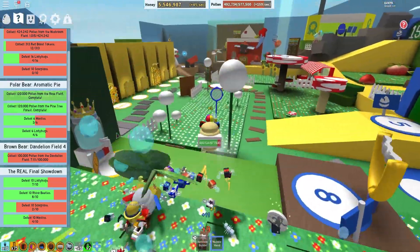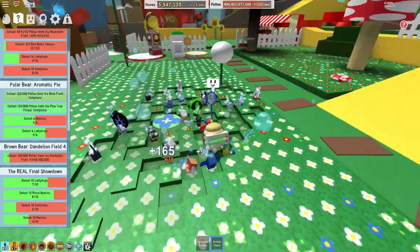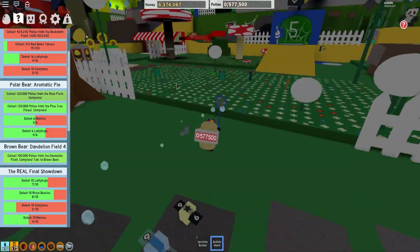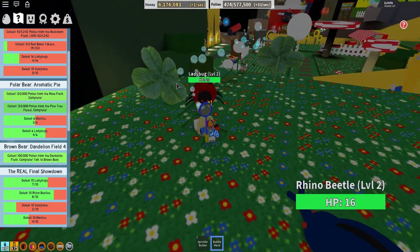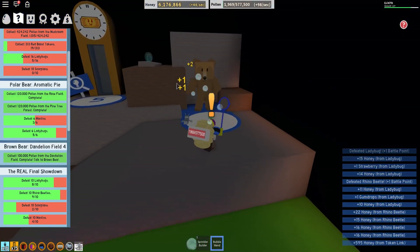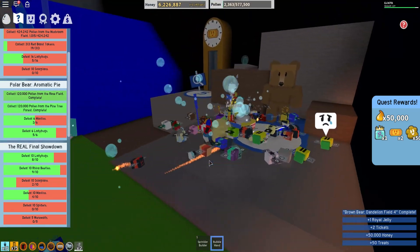Now we are going to finish this brown bear quest. We're going to go up here, drop a sprinkler, and start collecting our pollen from this field. We just finished converting our pollen into honey — we got the 100,000 that we needed. So we are going to go up to brown bear and turn this quest in. Great job, bud. Here's some royal jelly. Apply it to a bee's honeycomb cell and the bee will transform into a new type. In four hours, I'll have another quest ready for you. 50 treats and two tickets.